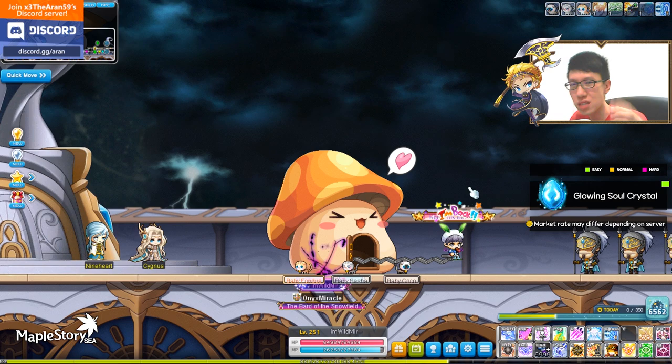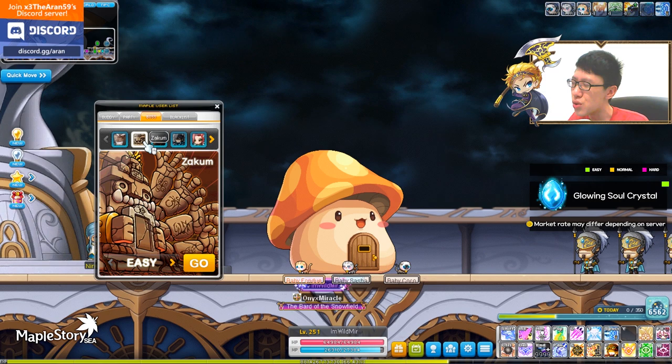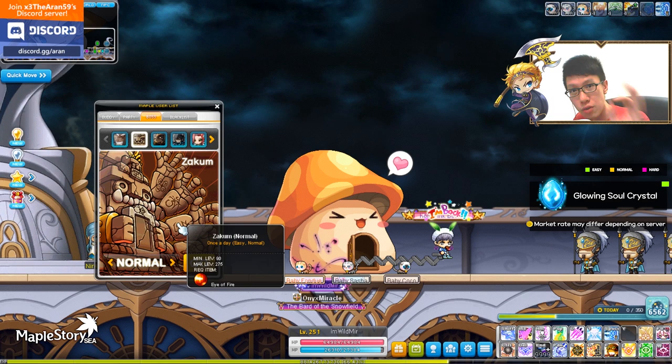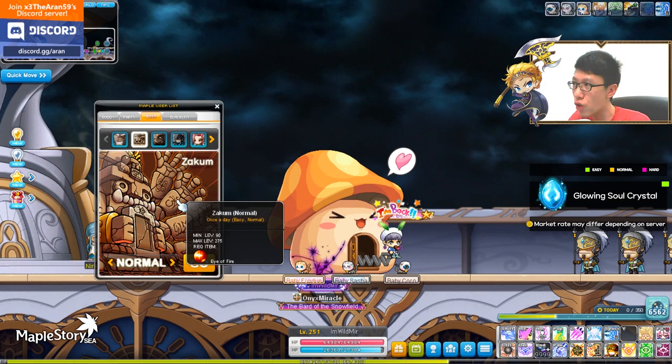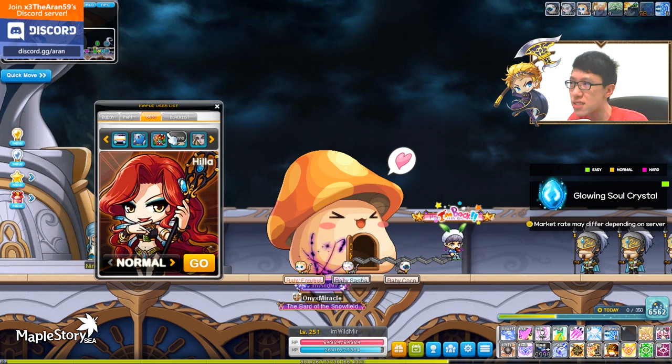So without further ado, let's get on with the easiest method of all time — the easy mode. The easy mode to farm Mesos is basically to do easy and normal bosses. They have a daily limit of once per day, so you have to select each boss carefully. For example, you go for normal Zakum, normal Magnus, Hilla, and so on.